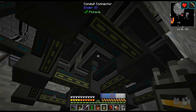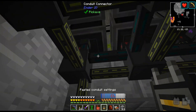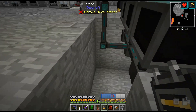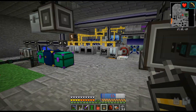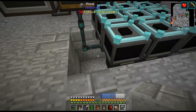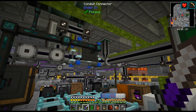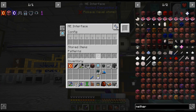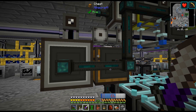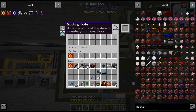I am just copying all my settings for automating the draconic fusion stuff. I have this kind of smushed in here, but whatever it works, right? I would definitely give a bit more room, but basically the recipe will go in here and it'll push into that chest. I think we probably need a blocking mode.